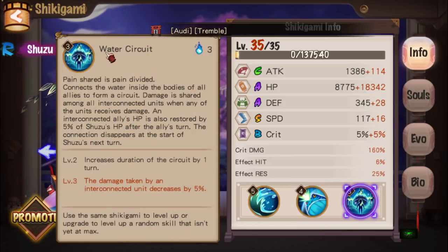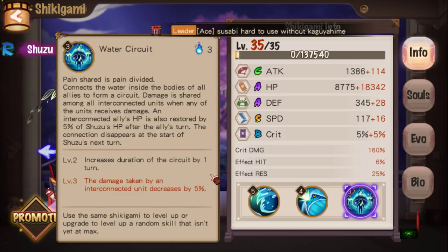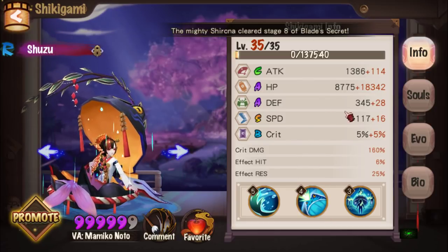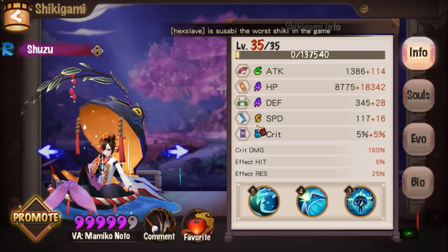Here's the moneymaker: Water Circuit. 'Pain shared is pain divided.' She connects the water inside the bodies of all allies to form a circuit — damage is shared among all interconnected units when any of them receive damage. An interconnected ally's HP is also restored by 5% of Shuzu's HP after the ally's turn. The connection disappears at the start of Shuzu's next turn. Scaled up, it becomes a two-turn connection, and further scaling reduces damage taken by interconnected allies by 5%.